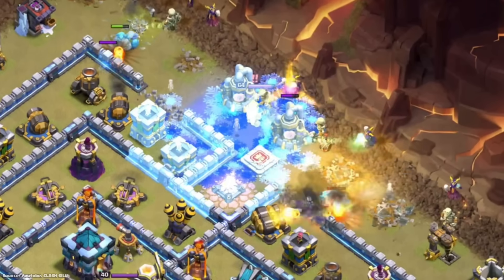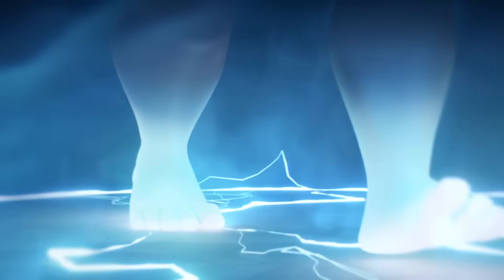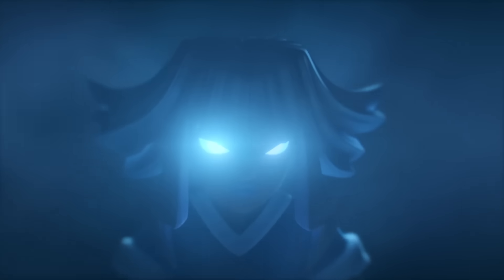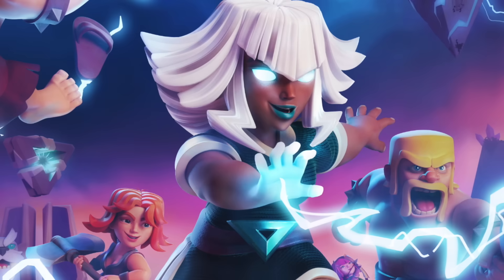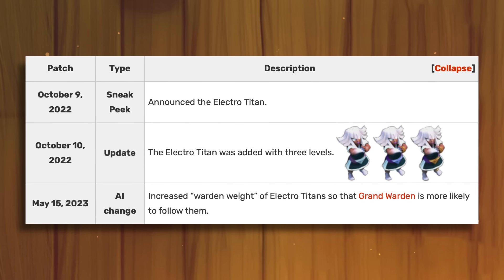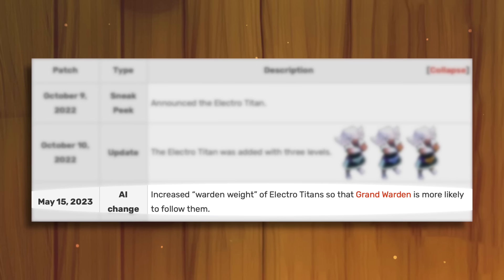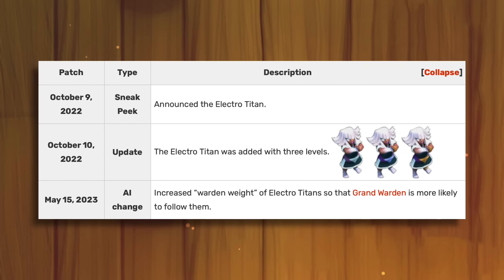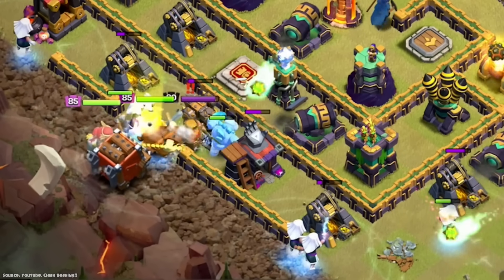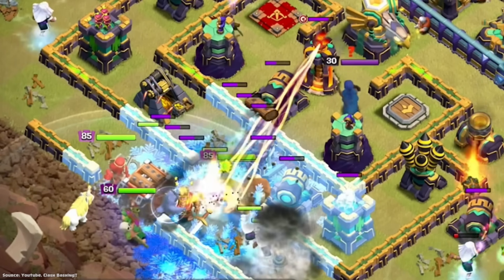Opinions generally vary between town halls with the Ice Golem more than they do with other tanks like the Golem or Lava Hound. Electro Titan. Though it is fairly new, I still think it deserved a spot on this list due to how little difference there is between the 2022 Electro Titan and today. She has received a total of zero buffs or nerfs. The only thing that came close was some AI changes — an increase to her warden weight so that the Grand Warden would follow her more. Aside from that, she is the exact same since launch.